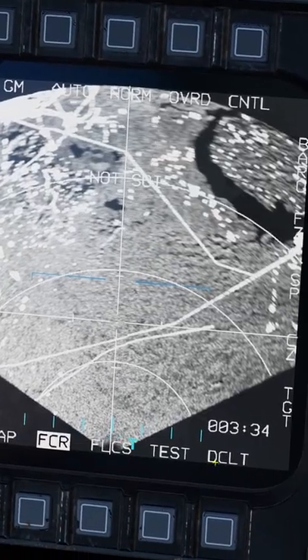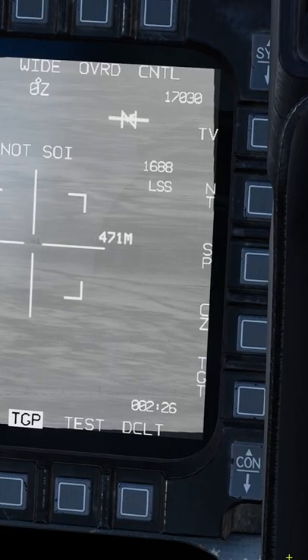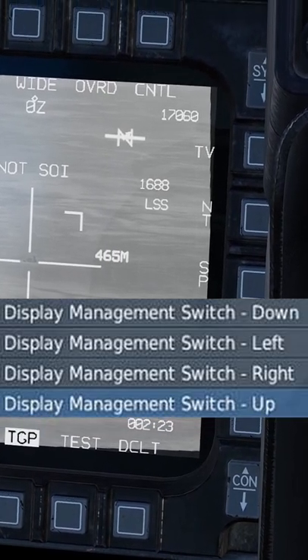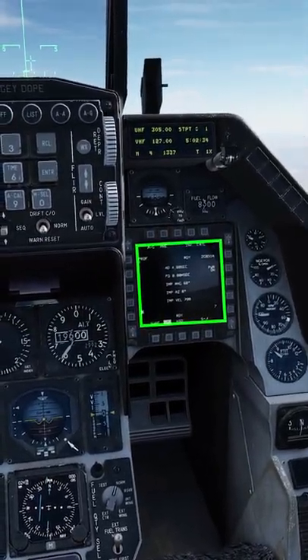On your left MFD, choose a page you're not using, hit the button next to it twice, and hit TGP. Once you have your targeting pod up, DEMAS switch down makes it SOI. Select the target. That data is automatically sent to your JDAMs.